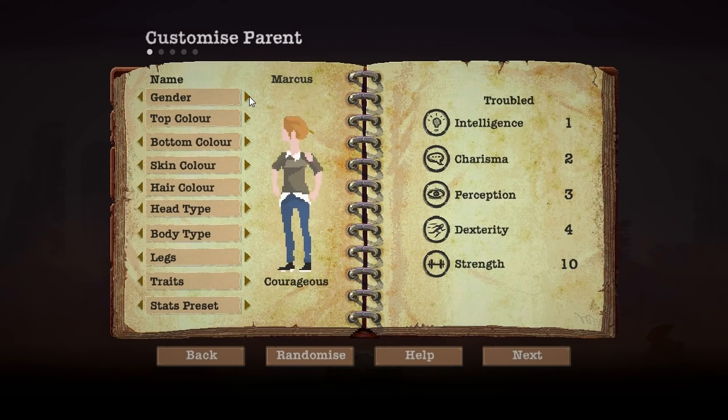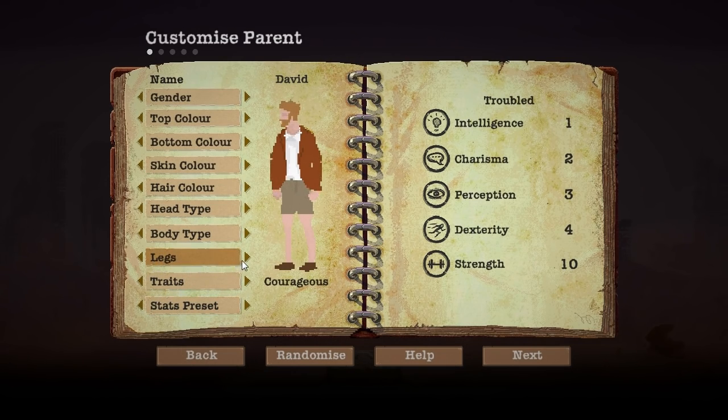Alright, so we've got gender - we'll go male. We'll name him David. He's got ginger hair, he actually looks like David IRL pretty much, except he's got a collared shirt there. Top colour, bottom colour - what colour does David wear? Should we just make everything orange? Yeah, let's do that. Make everything orange. Do I have a choice of orange? That's close to orange. Skin colour - super pale, actually no, he's kind of tanned. Hair colour, leave it at that.